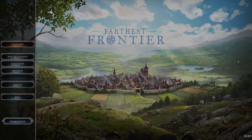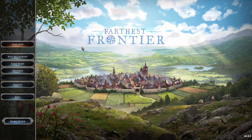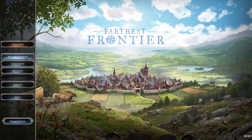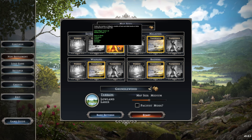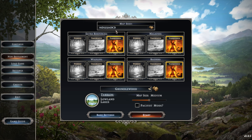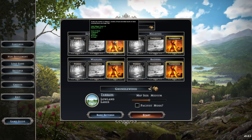Hello there and welcome to Father's Frontier. I have been playing this game for a little bit and ran a couple of test runs with the medium settings. For this one, we'll go into advanced settings and set everything to the highest difficulty. With extra resources, we're getting the least amount of everything.